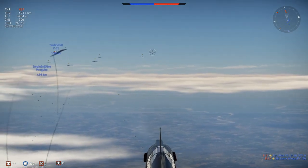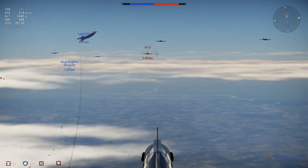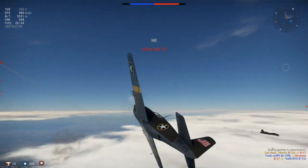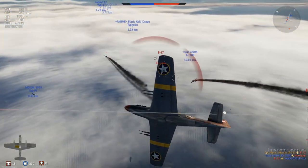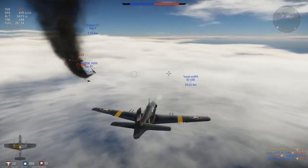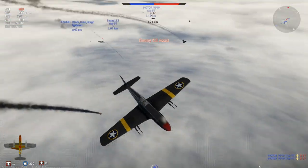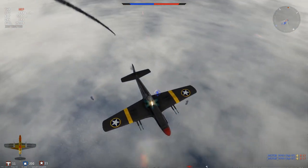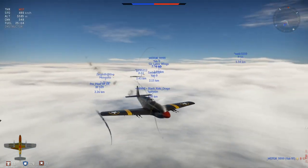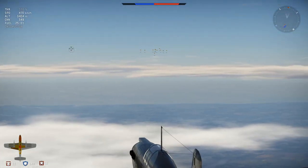These bombers are almost at their target — they're about to drop their bombs. You can see they're dropping bombs now. Once they drop, they're going to start swerving, turning in towards each other and flying crossing paths. You don't want to chase that, because they've already dropped and won't do any more damage.